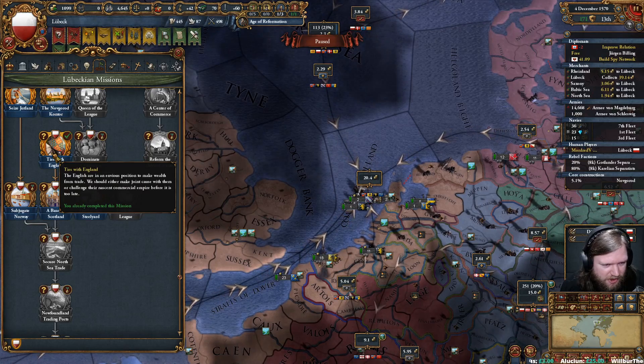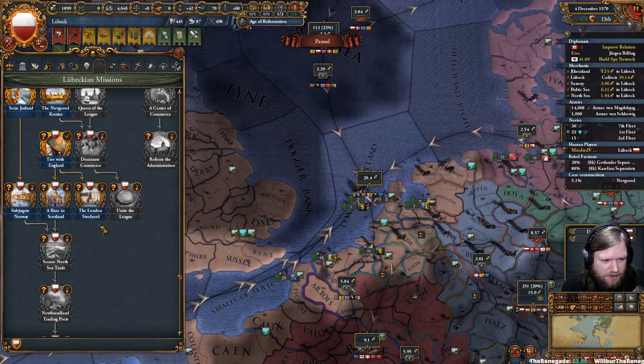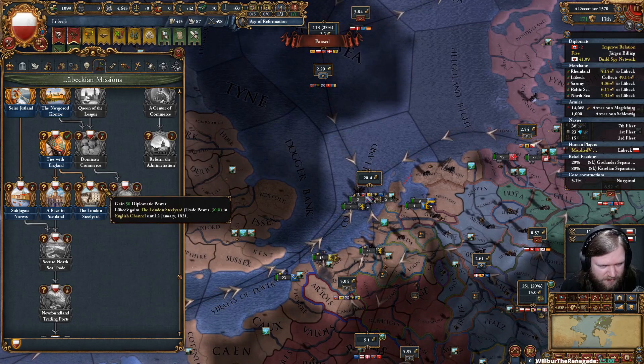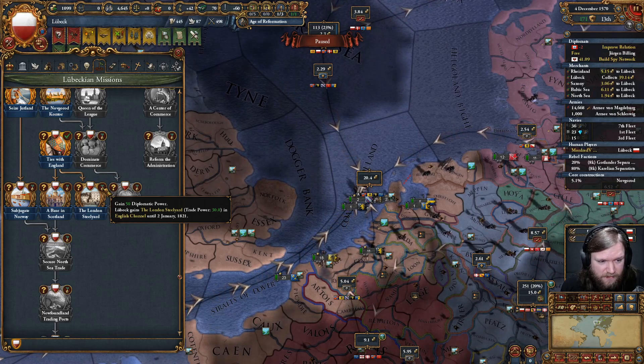The London Steelyard event says the English are in an envious position to make wealth from trade. We should either make joint cause with them or challenge their nascent commercial empire before it is too late. This would give us 50 diplo power and another 30 trade power in the English Channel until the end of the game, just for free.